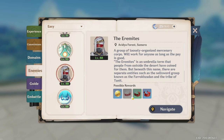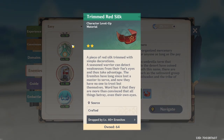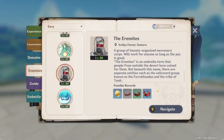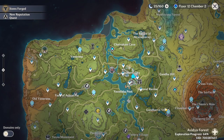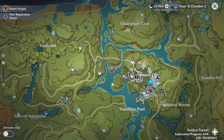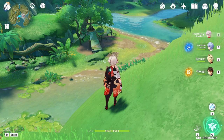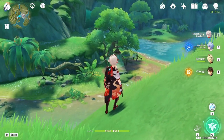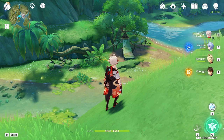From these enemies, we can get the one star material, the two star material, and the three star material. What you want to do from here is click on navigate and they're going to give you one of these locations where these guys are located. I'm in the location they gave me and it is a camp. I'm going to defeat them and show you what happens afterwards.